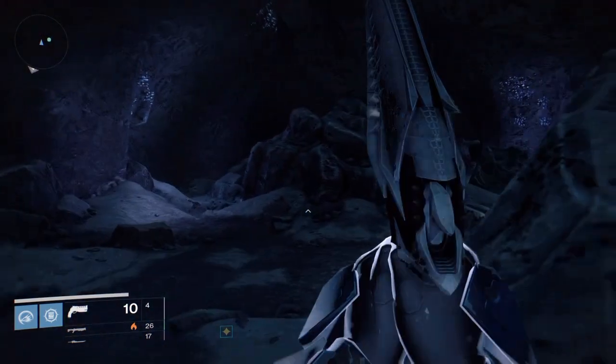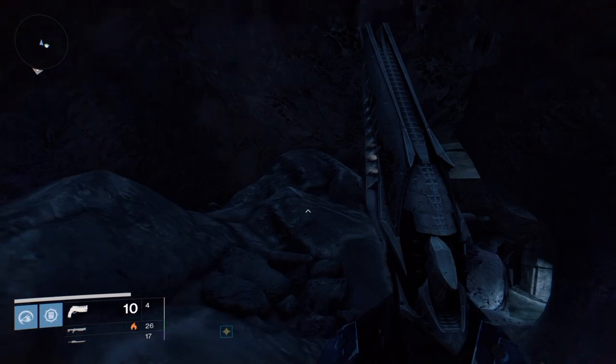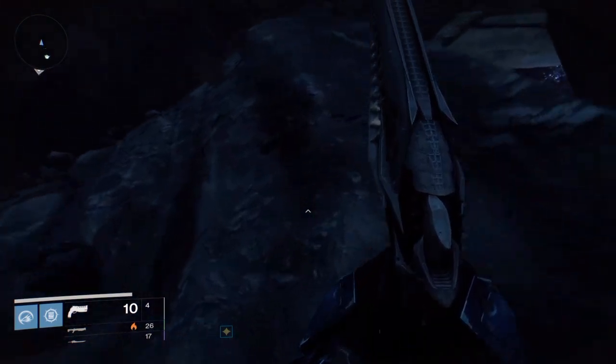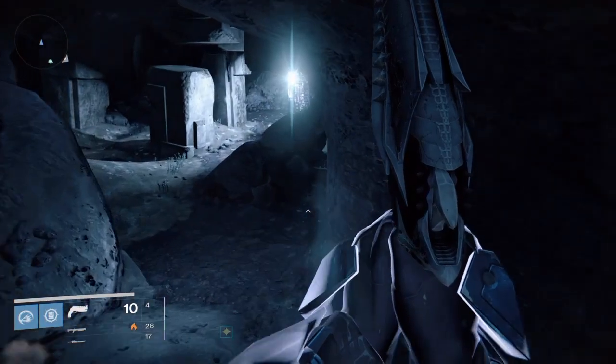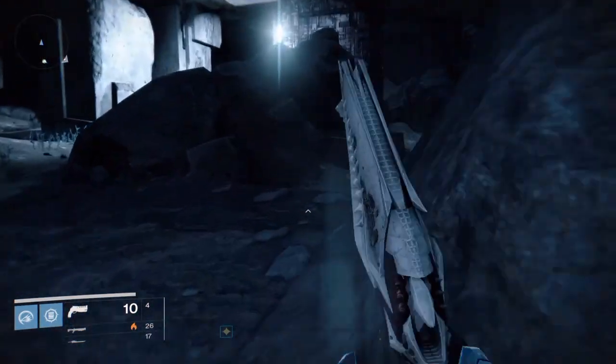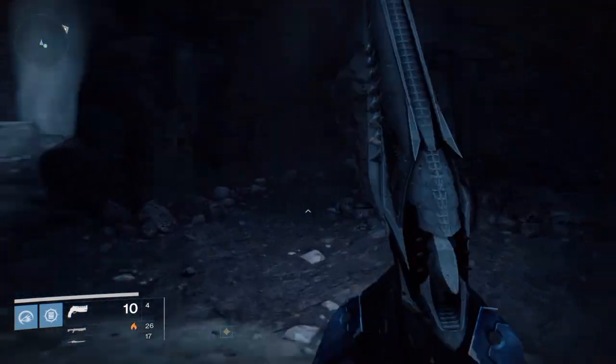Now we're in Gorgon's Labyrinth. Make sure you kill the boss down here that you're sent to fight. After that, work your way over to the jumping puzzle — follow the path I'm taking right now and it'll take you right through this tunnel over here to the jumping puzzle area.